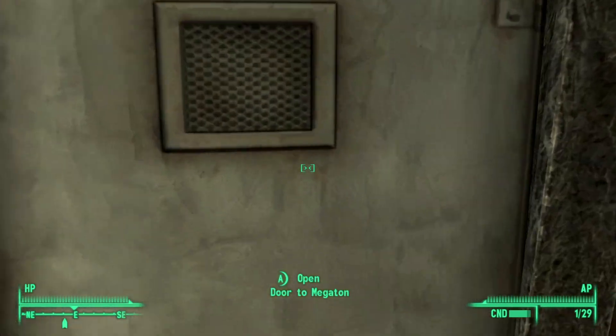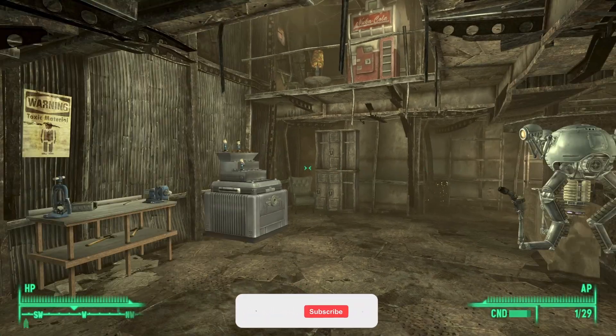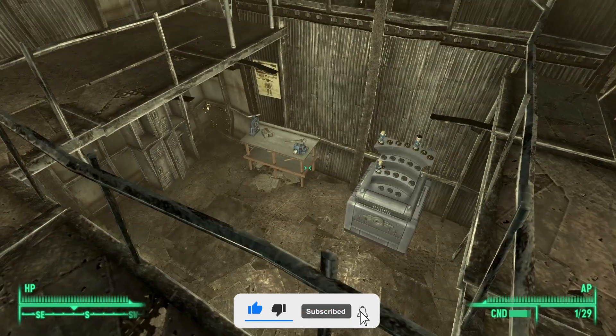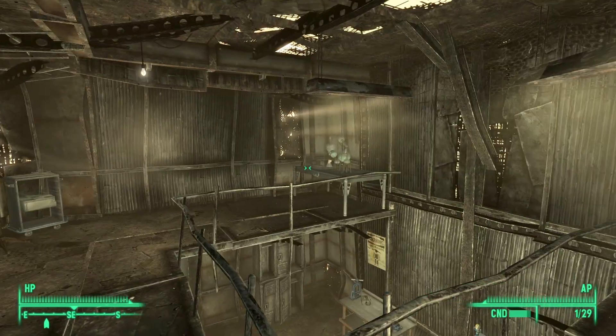Go ahead and head back into your Megaton house. Once inside, look around and you will notice that you now have the vending machine, the workbench down there, as well as all the other home improvements.